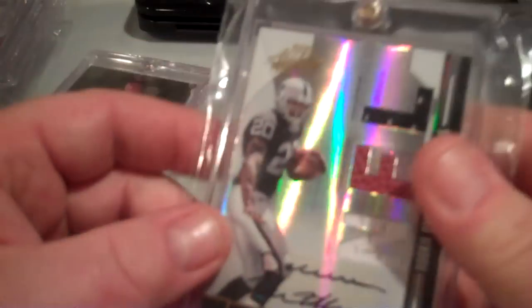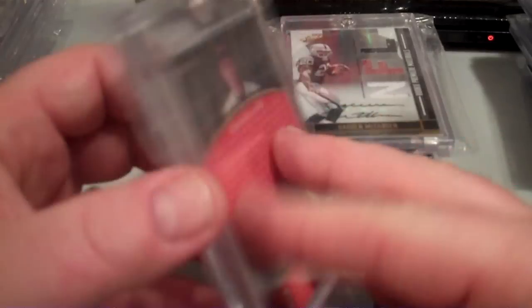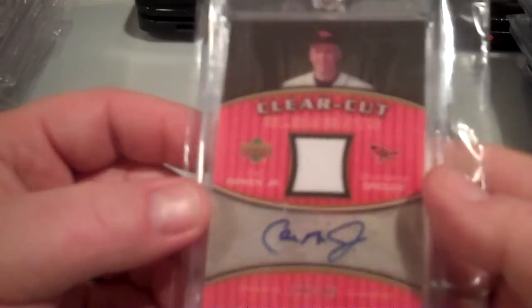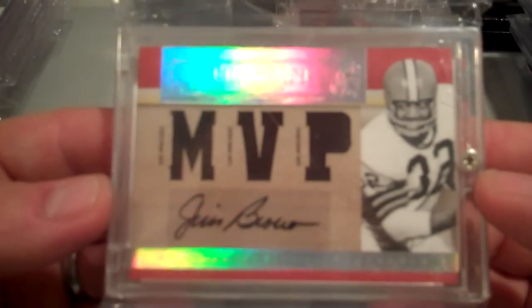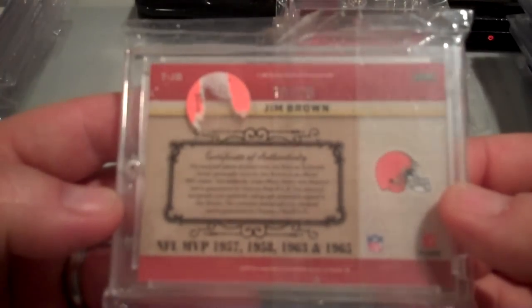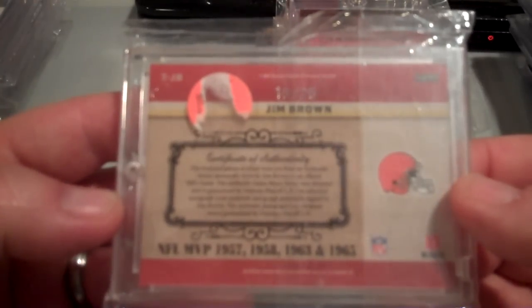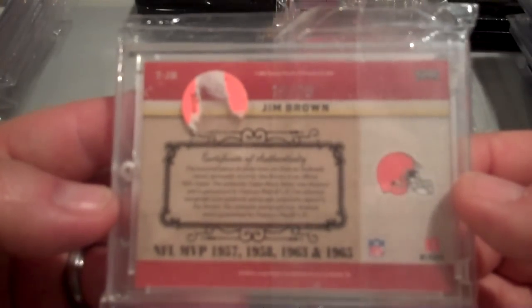Darren McFadden from 2008 Absolute Memorabilia — jersey and ball jersey autograph rookie prime materials. If you see me show a card in a magnetic case, you're going to get the magnetic too. Cal Ripken Jr. autograph piece of the jersey, numbered to 199. Jim Brown autograph jersey from Playoff Timeline, number 15 of 25.